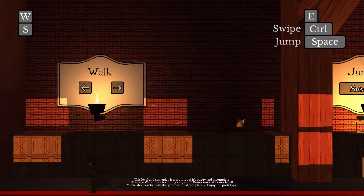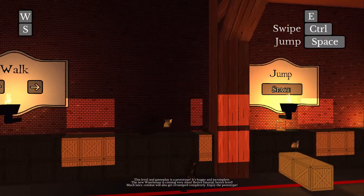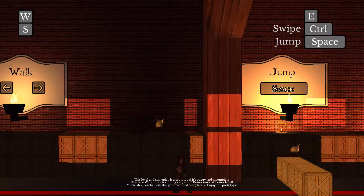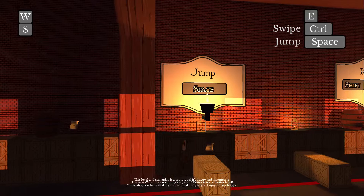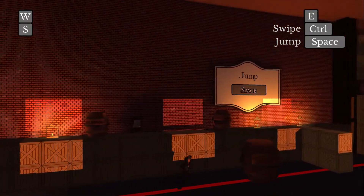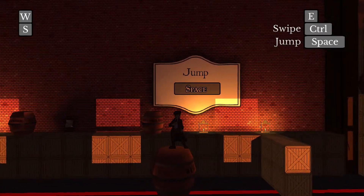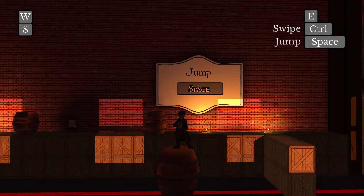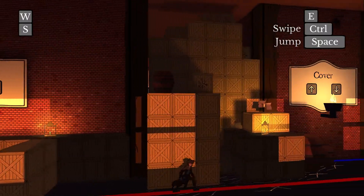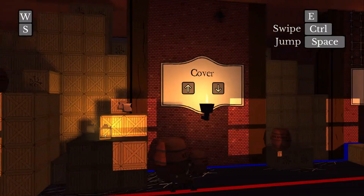You walk on the red line using arrow keys, though it doesn't specify that. You can actually play this with one hand, which is kind of how I do it. Space is jump, shift is run, and as you can see we are a 2D character in a 3D world.